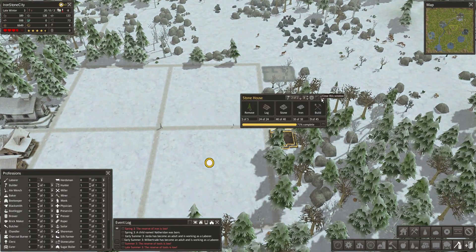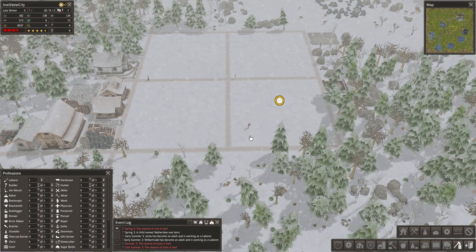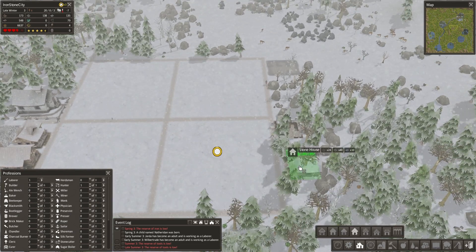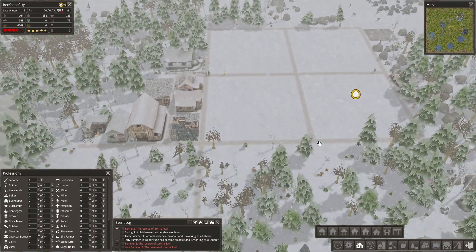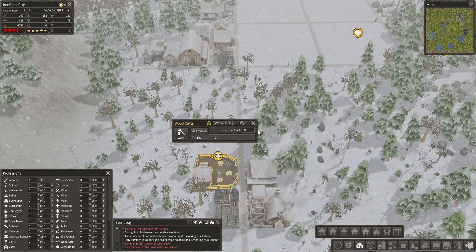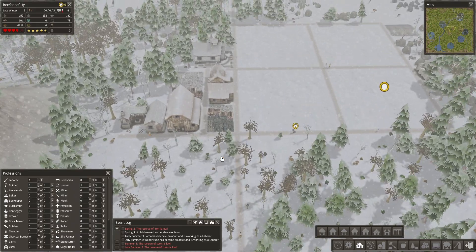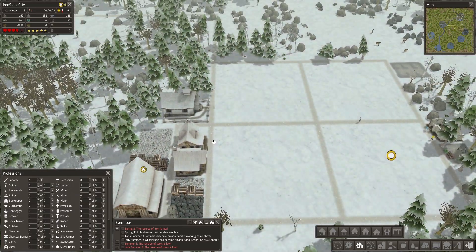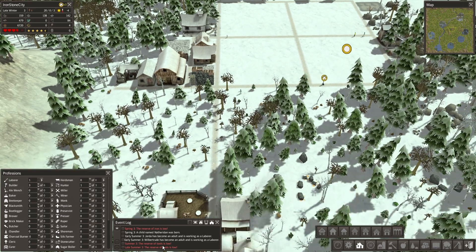I really should focus on building houses now to get our population up a bit. As long as we have people without a roof above their head, they are not going to reproduce — at least not as fast. So I would even go as far as building a second house here. I'm going with the stone house strategy again because it saves us so much firewood in the beginning. The 600 log limit is alright since we are getting kind of low on logs.